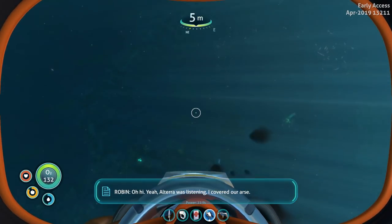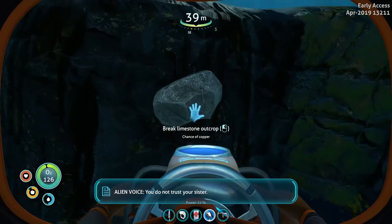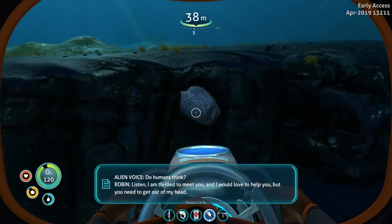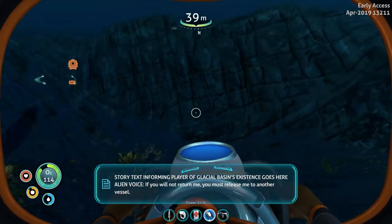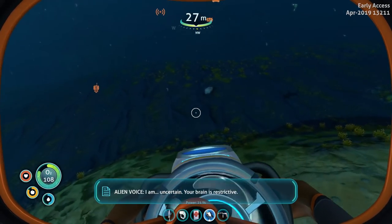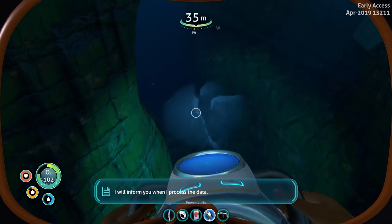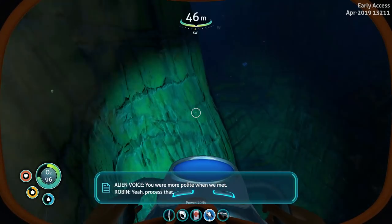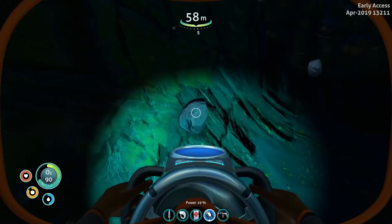Altera is listening. I covered our ass. And she's my sister, not my master. You do not trust your sister? Can you read my thoughts? Do humans think? Listen, I am thrilled to meet you and I would love to help you, but you need to get out of my head. If you will not return me you must release me to another vessel. I am uncertain. Your brain is restrictive. I will inform you when I process the data.